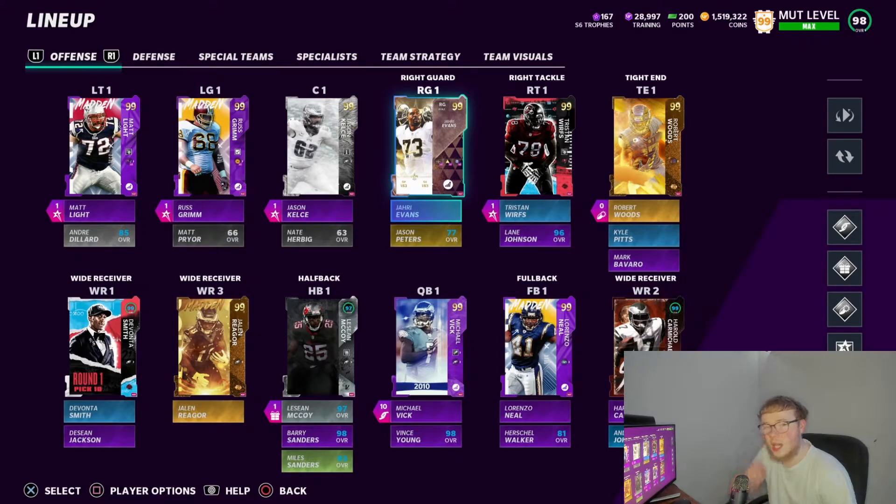Right guard we got Gyra Evans, who is probably the best right guard in the game. With my linemen, I made sure I had the best in the game because I need to make sure we're blocking and running — you've got to block, you know what I mean. This line definitely did that. Backup right guard we got Jason Peters.